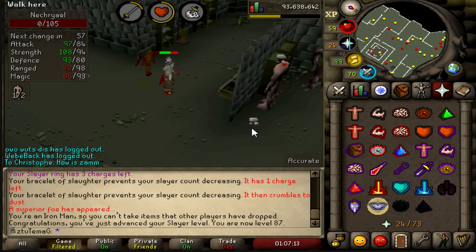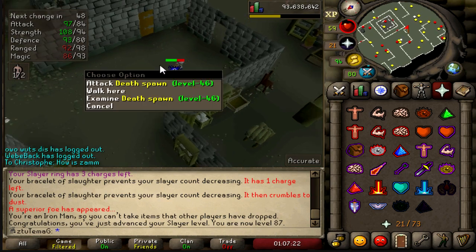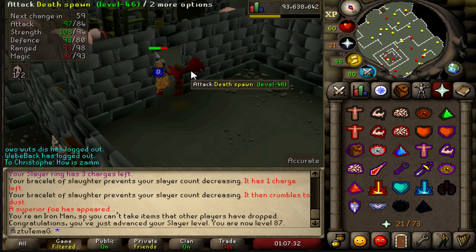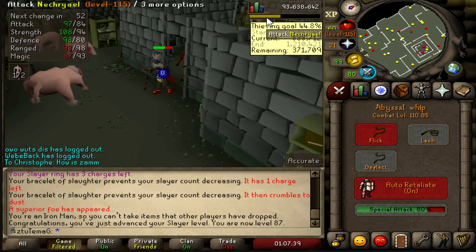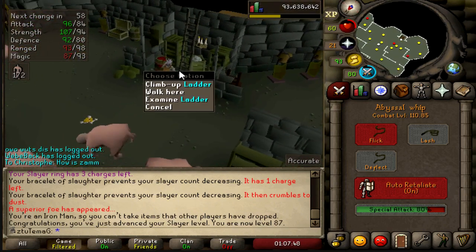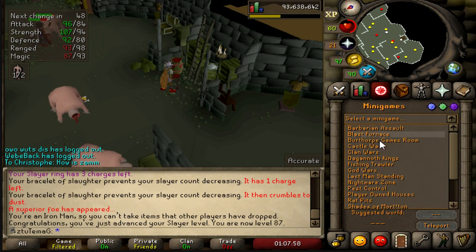No, no, fuck! Auto-Retaliate screwed me over. I was trying to kill the death spawn because I wanted to get the message where I'm now able to kill Kraken. I knew this thing was going to interrupt the interface, and as I clicked to attack it, my auto-retaliate made me hit back on the Necriel and kill it. I'm pretty sure we at least got the congratulations message on video. Yes — 87 Slayer, finally! Oh my god, that is so good. I can now kill Kraken, I can now get the Kraken Tentacle and the Trident of the Seas.